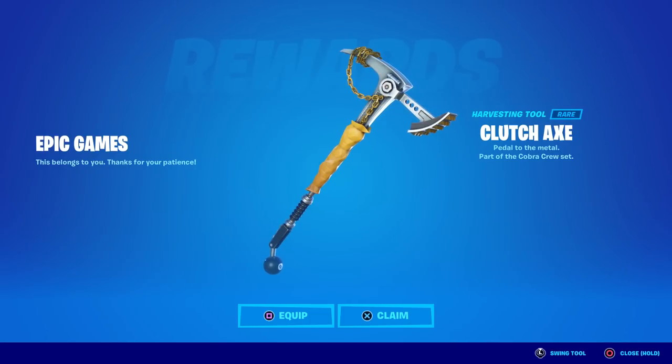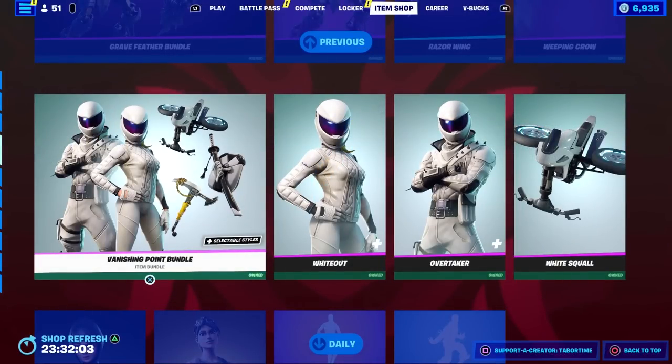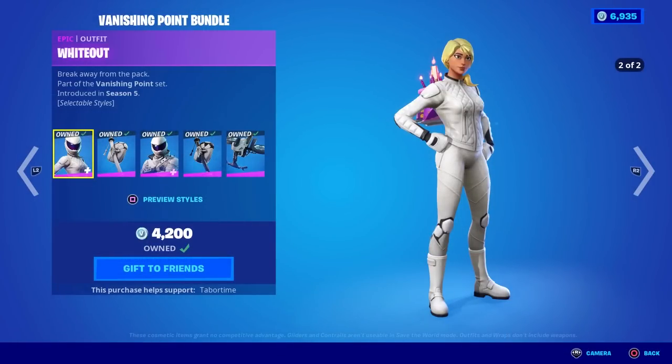You may be asking why you got this for free. The answer was in the item shop a few days ago — three days ago there was a bundle called the Vanishing Point Bundle. From my item shop review you can see on the right it shows Whiteout, Overtaker, and the White Skull glider, and then in the actual bundle it shows all of those things plus a back bling plus the Clutch Axe pickaxe. Right off the bat you can tell the pickaxe was not sold separately. When you clicked into the Vanishing Point Bundle it showed the two skins, two back blings, and the White Squall glider, but no trace of the pickaxe — which was identified in the actual picture of the bundle. So it was almost like false advertising: they showed the pickaxe, it wasn't in the bundle, and it wasn't sold separately.